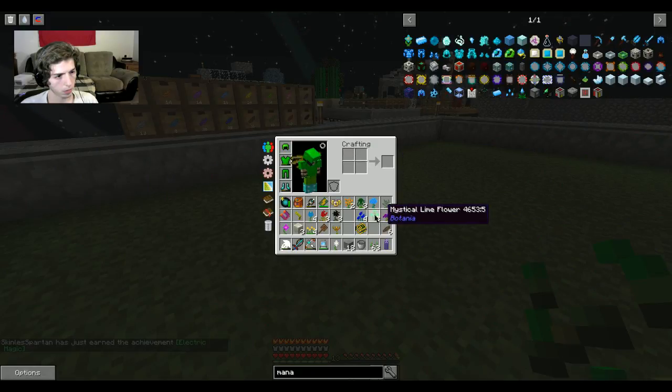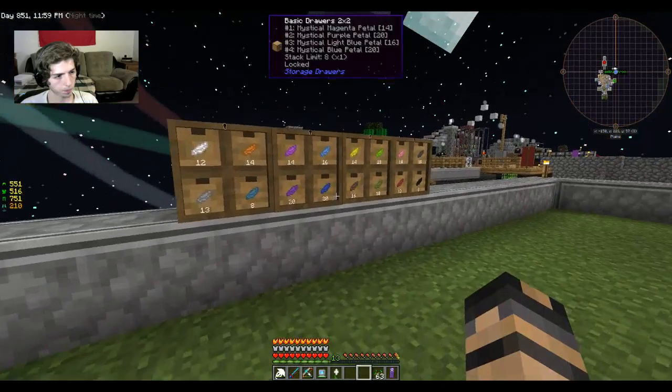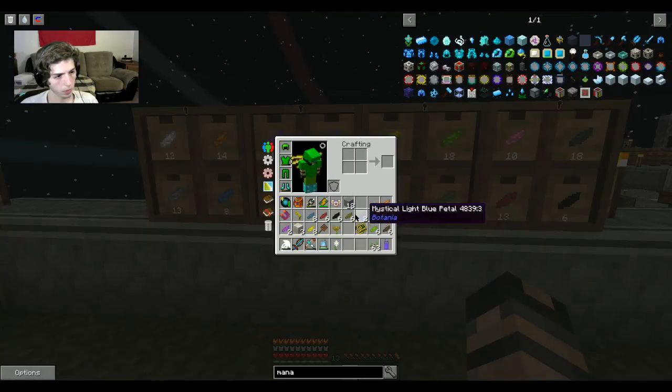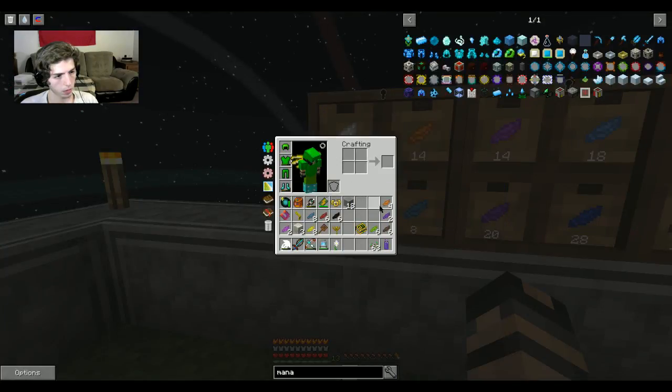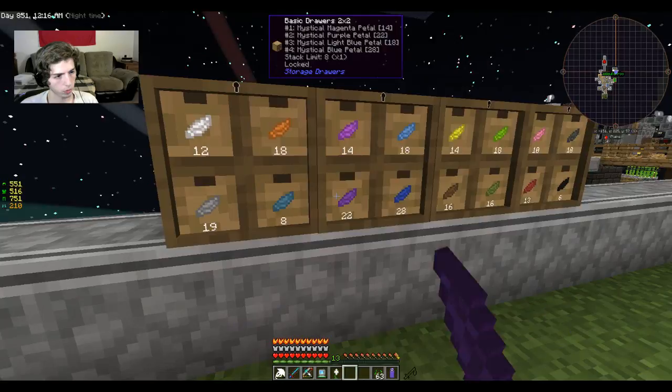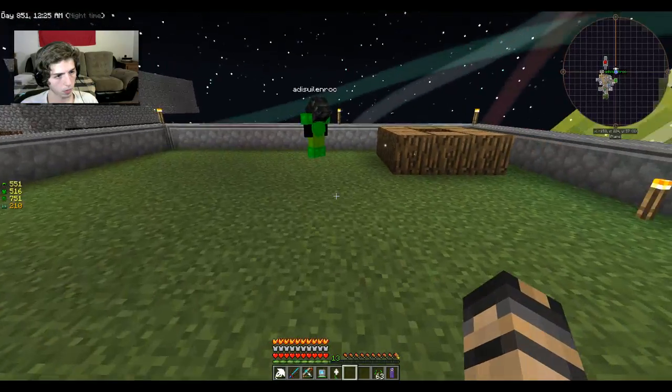Before you place the Endoflame down, put eight blocks of wood — eight logs — around the area. We'll get the Living Wood going. I'm just making petals real quick. You made the second Pure Daisy, right? Yes. We should put it right here.